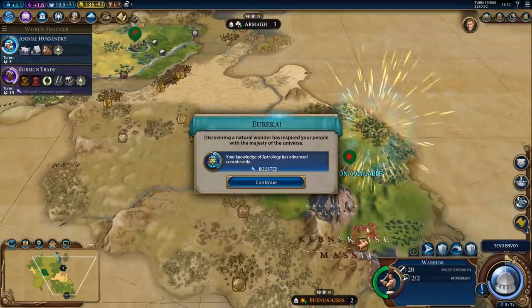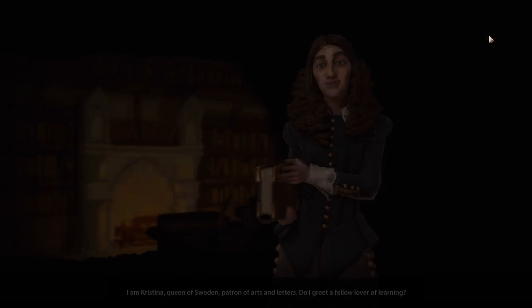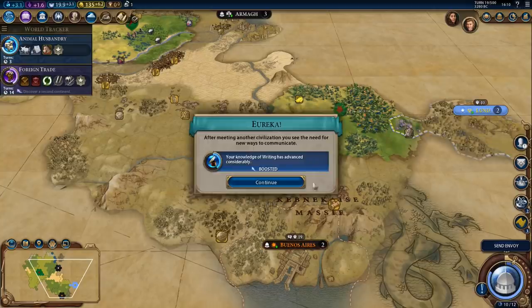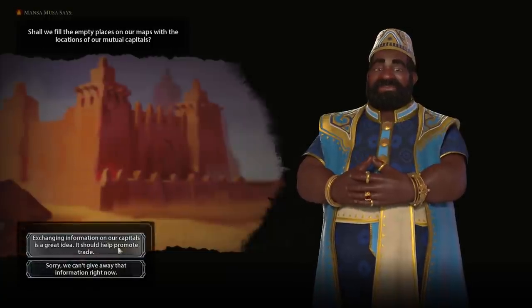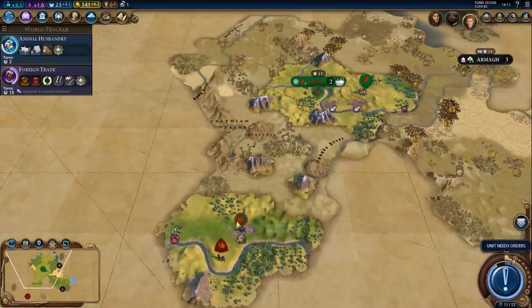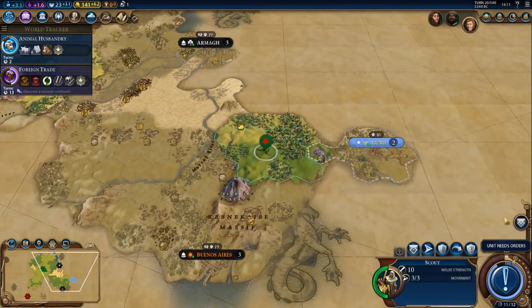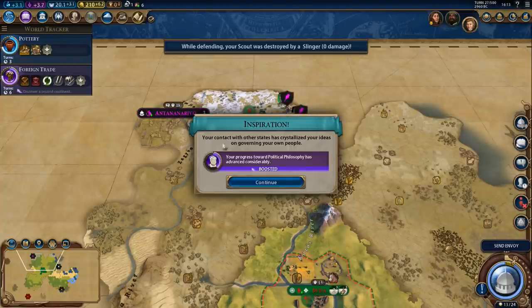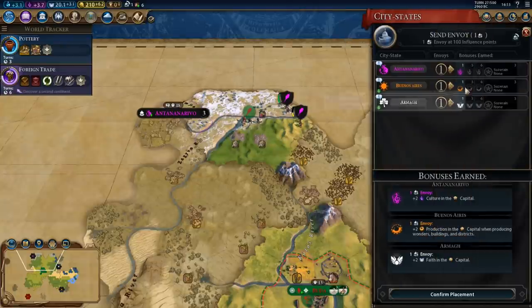We got the Pantanal wonder — it's a little bit far away, but it might be worth starting a city there. Sweden is right next to it, apparently, and that gives us a writing boost. And here's Mali — he's pretty close. We found a third city-state, which gives us a Political Philosophy boost, and we were the first ones to contact it. Now we've got one envoy each in all of them.